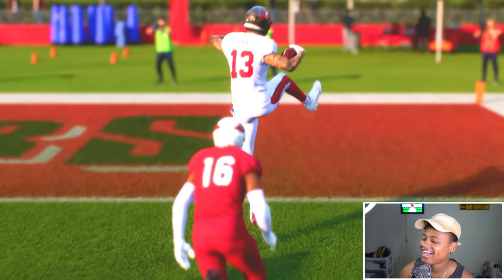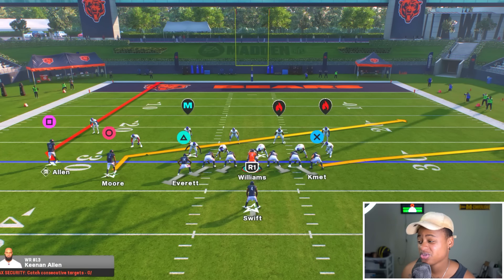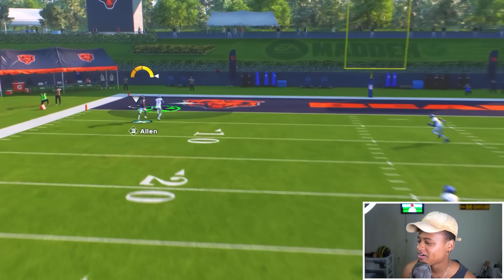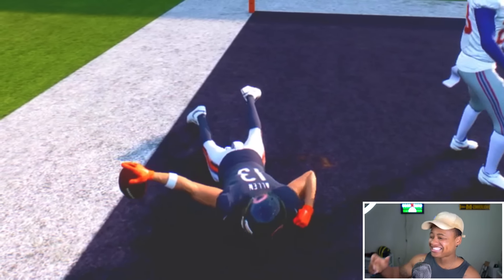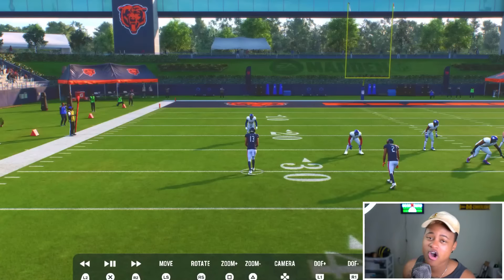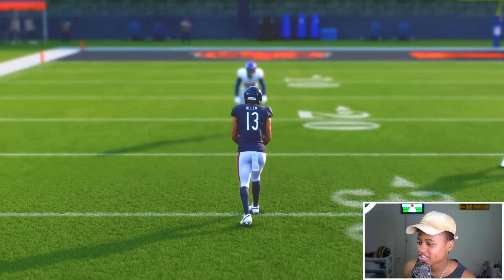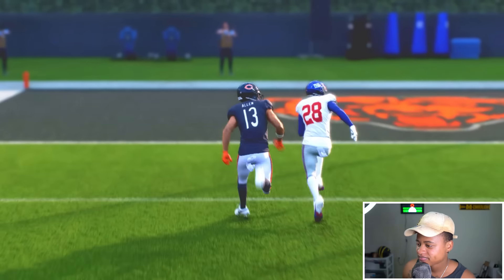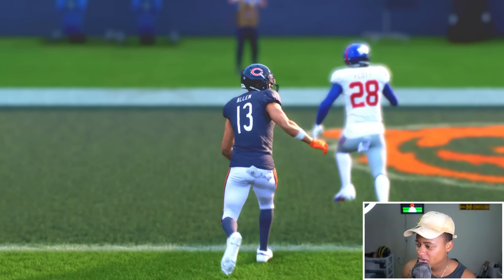We got my boy Keenan Allen to get this one hand grab. I'm gonna go fade route - my boy Swift is on the Bears too, I forgot they kind of got a squad. We got Caleb Williams - the official one hand! This guy just caught that! It's on all pro competitive. Keenan Allen looks nuts. Yeah this game is tough - everybody talks smack but this is tough. Look at this slow motion!